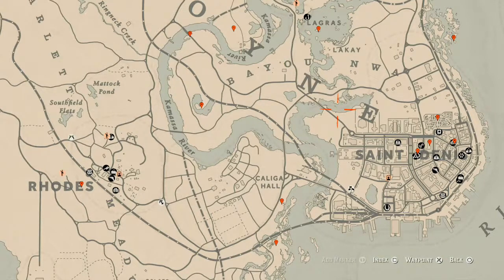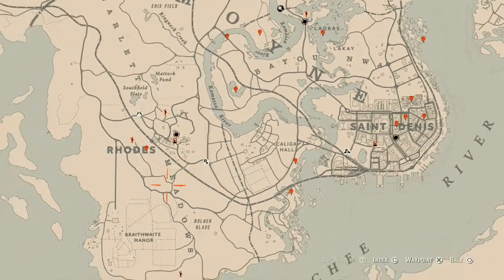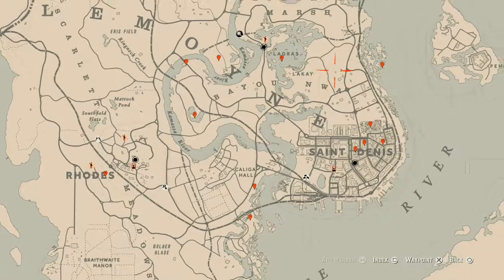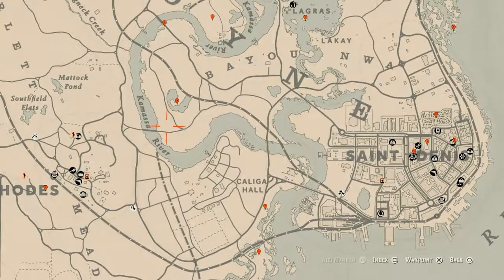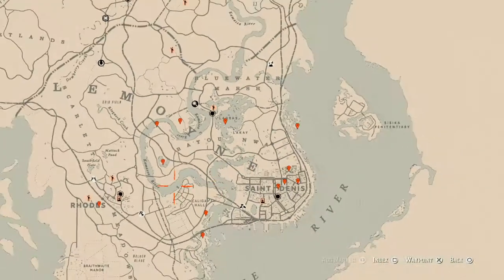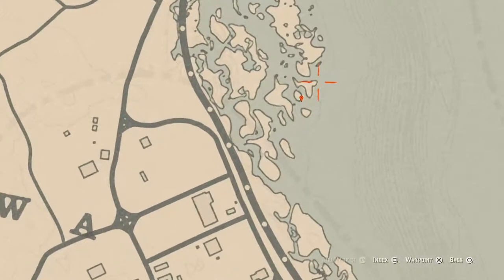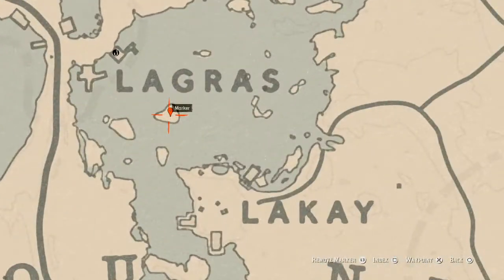I won't over-detail things, but I'll tell you exactly what items are at each location so you can mark them on your map and follow along. At this first location there is a fossil — I can't tell you which one you'll get, but come right there to get it.